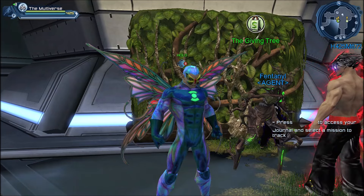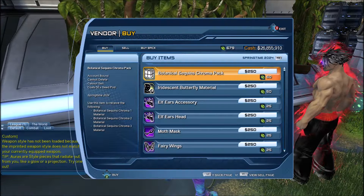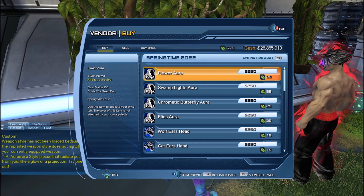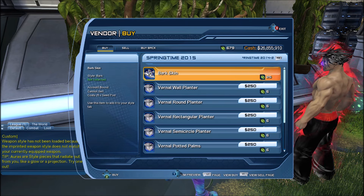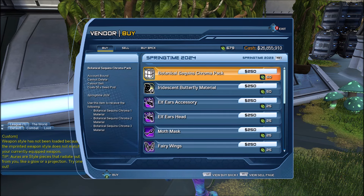So let us take a quick look at the spring seasonal vendor, and then we'll take a look at the rewards. Normally I do this a bit later, but where can you get the rewards? Obviously you can get them from the spring seasonal vendor. You have the rewards from 2024 — we'll take a look at those in just a second. But also if you missed out on some of the previous rewards, don't worry. You can get all the rewards from the previous spring seasonals as well, going all the way back to 2011.